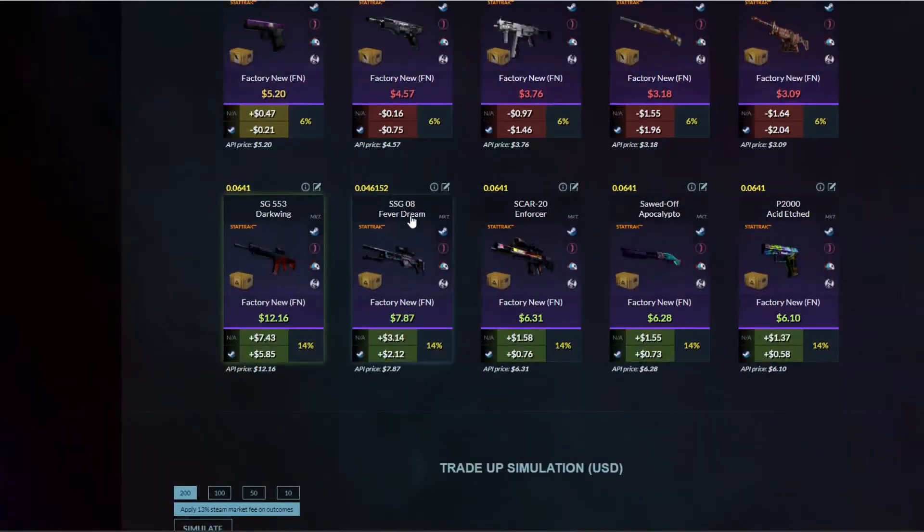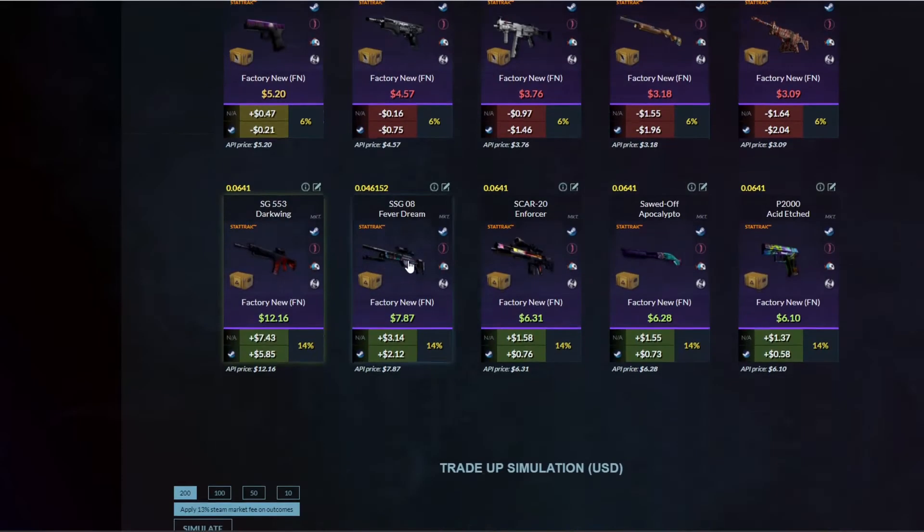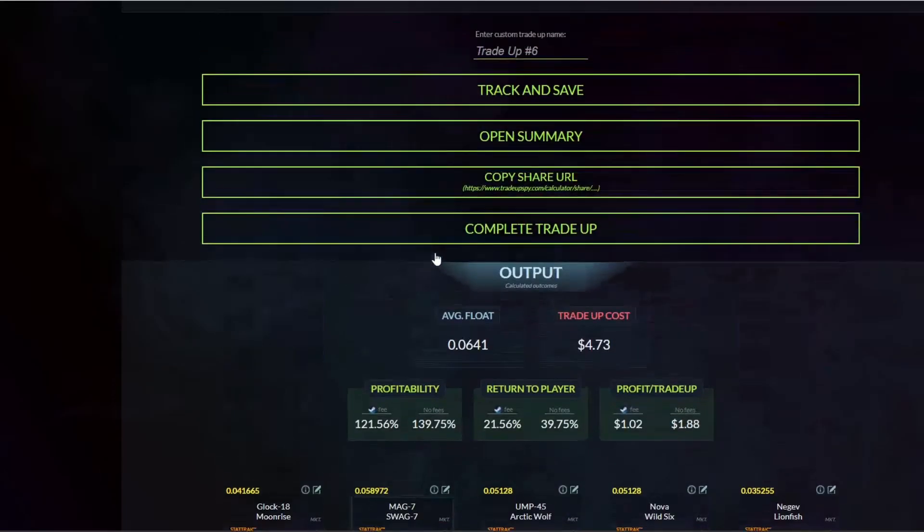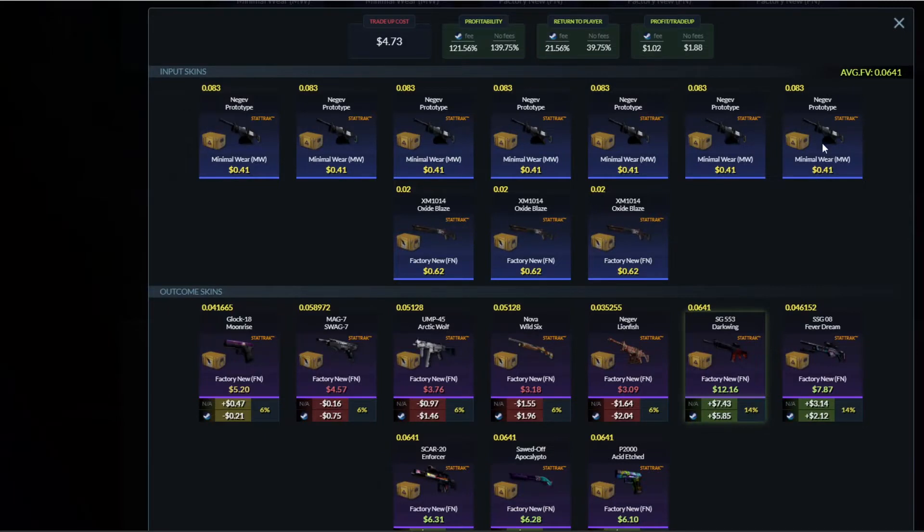Let's see the first one for today — it's the Prisma collection. You've seen this trade-up contract many times. The skins right now on the market are very cheap, so it's easy to find Prisma collection skins. I put seven of them here in the trade-up contract — seven minimal wear skins and three from another collection. Choose whatever you want, just check their float values before. This is an example, not exactly what I will do, but very similar.